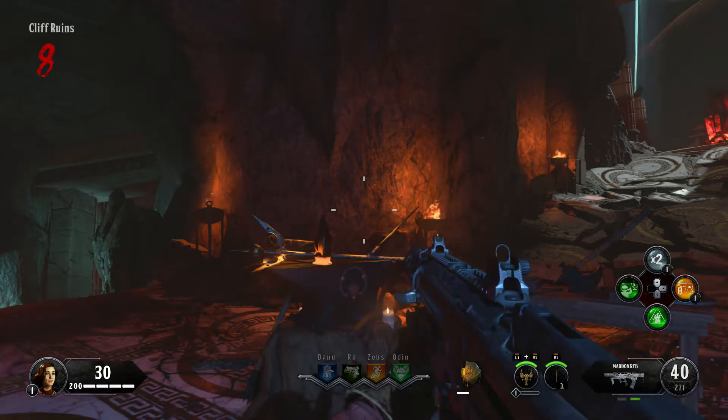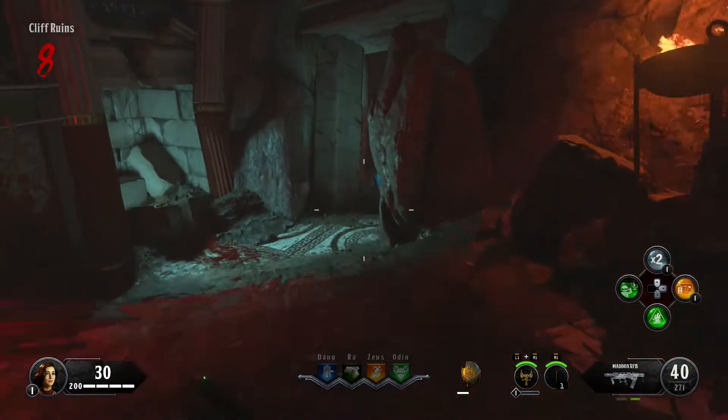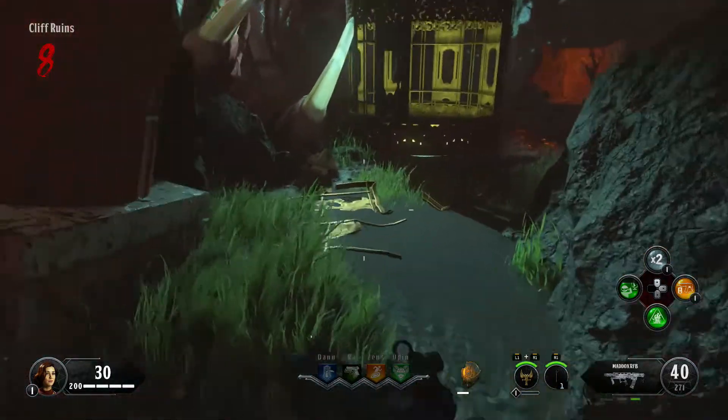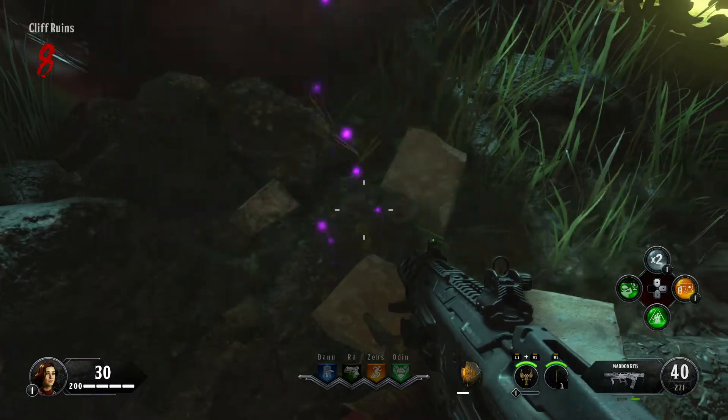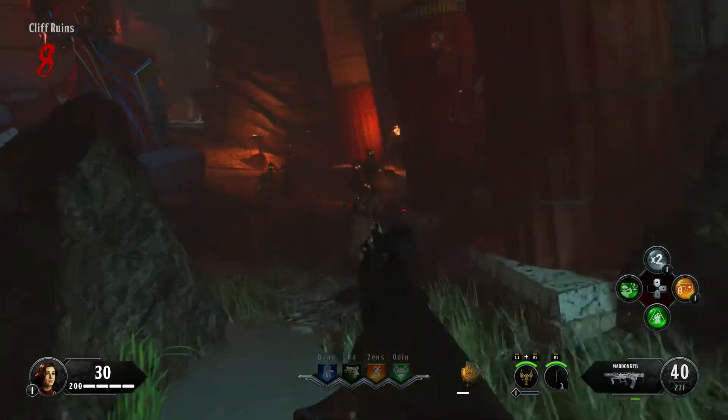I've got a video on 18 locations where these can be found. You want to find the dormant hand — you can see it here, it's got a purple glow to it. Knife it or shoot it, whatever, and then pick up the dormant hand.